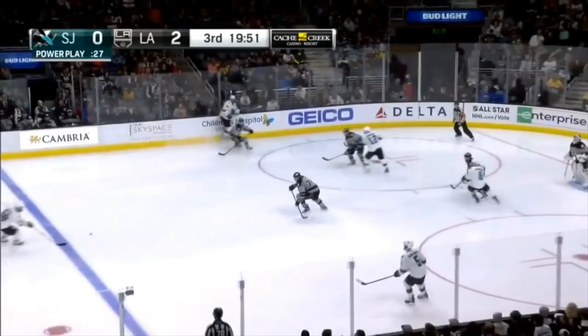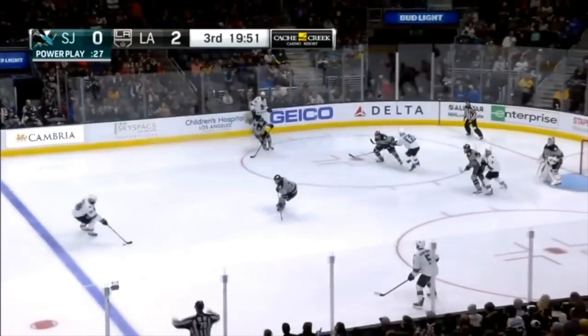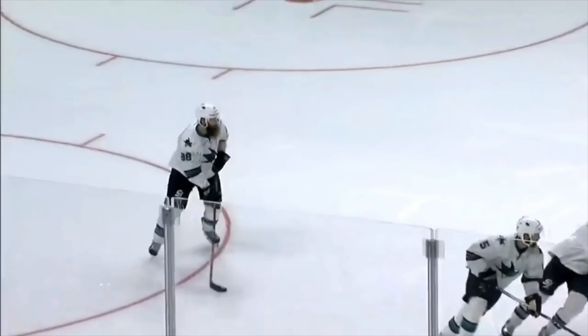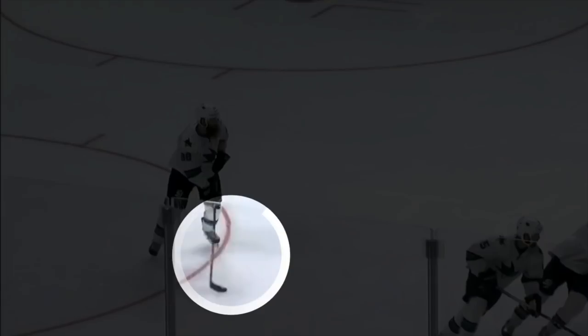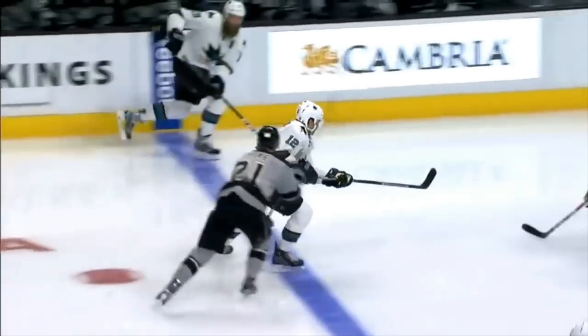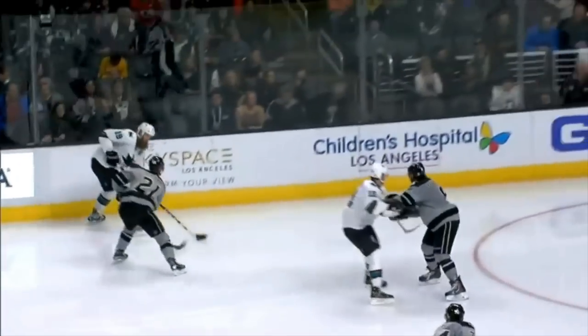Here we're going to see Burns following up that rush, getting the pass, catching it, shooting from the high slot, and burying it. Now look where he's at right here — he's with that puck at the top of the circles. He's making that pass into the neutral zone, and in order for him to get in position here, he's got to be hauling right at that blue line when he's catching that puck. He had to haul up ice to get into position there.